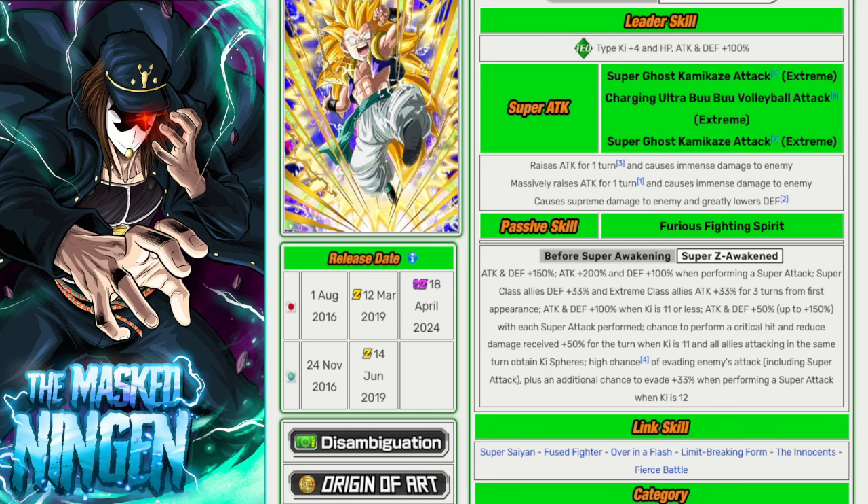This is new wording for the passive. I'm assuming what this means is that once everyone has picked up orbs, this kicks in — which means he will have damage reduction for AoE attacks, which is really good. The downfall of many a unit is not having good defense against AoEs in some of these events, so that's actually pretty good. It's also a crit chance, so that's good. Then he has a high chance to dodge, plus an additional 33% chance to dodge when performing a super when ki is 12.